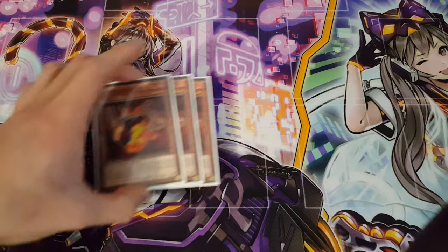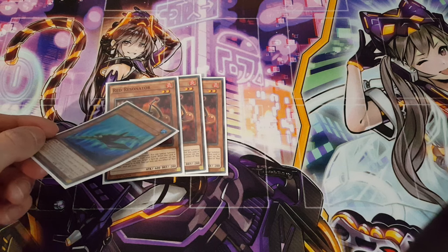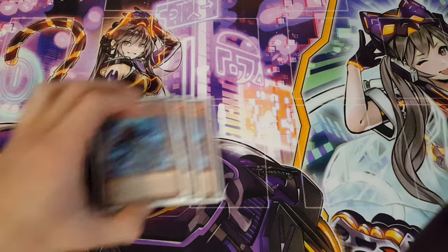For our non-TG monsters, we're playing three copies of Red Resonator. This might seem like overkill, but it generates extra monsters with its own effect and is also searchable with a card we'll get to later. It's well worth the normal summon if it means getting an extra monster from your hand that can't otherwise be brought out normally. For example, you could actually summon TG Drill Fish via Red Resonator, so you don't have to use your normal summon on Drill Fish.